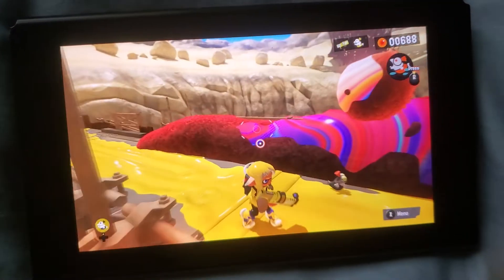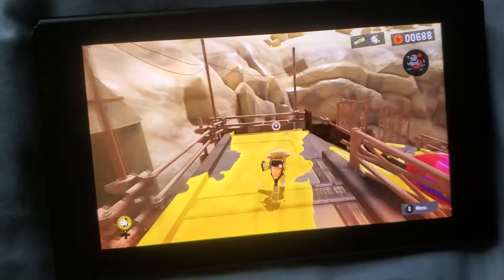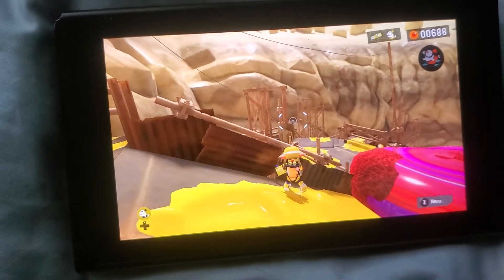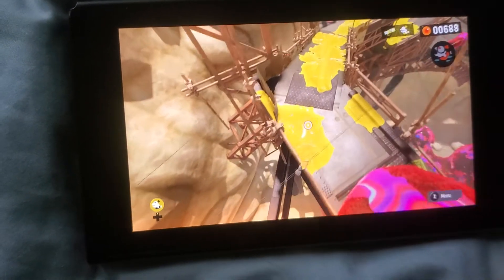At level 1 over there, level 2 you have to activate this thing, but you could just go over here. As you can see, I didn't break anything here, and then you simply jump on this railing, and then you jump on this railing.